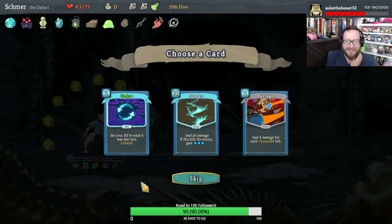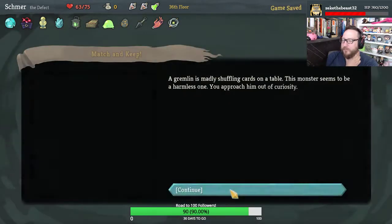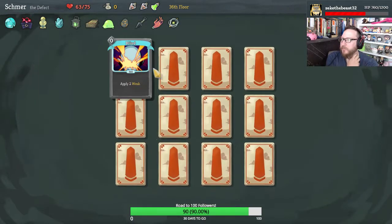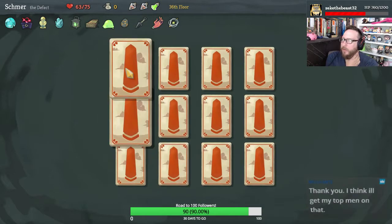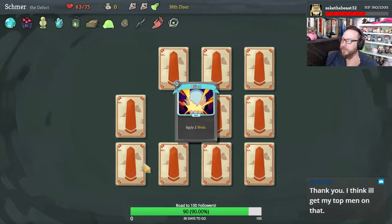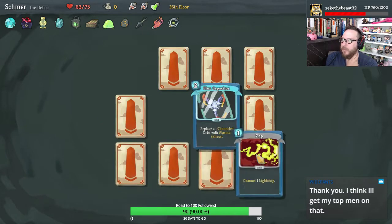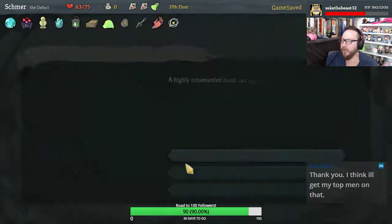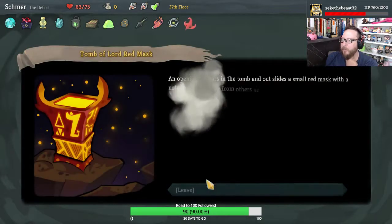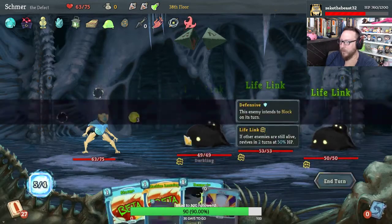Zeke the Beast says yes, it should be a social media network. I'm gonna take Undo. Blind and Doubt, Leap and Blind — yeah, I think I do want Blind. Hyper Beam and Zap, Flux Capacitor and Zap. Alright, we got a Blind — that's not bad. I'll pay zero gold for the Red Mask, don't mind if I do.